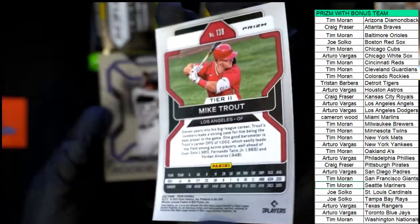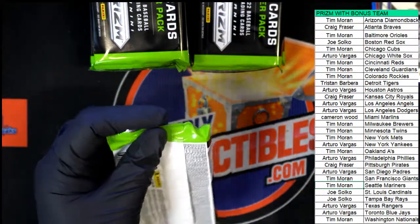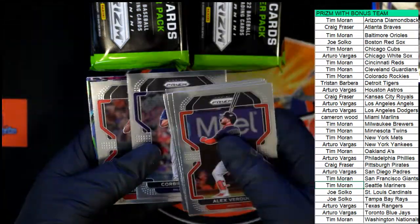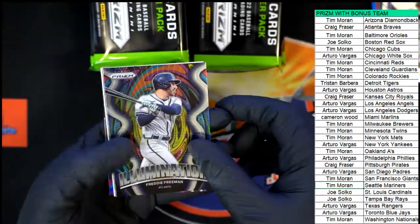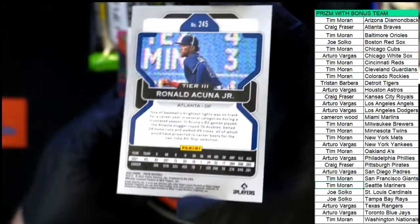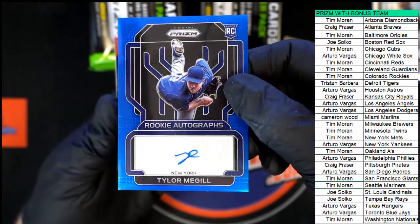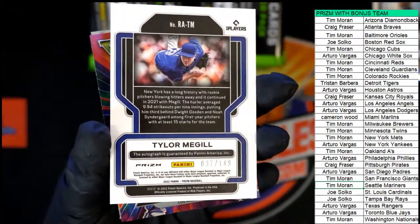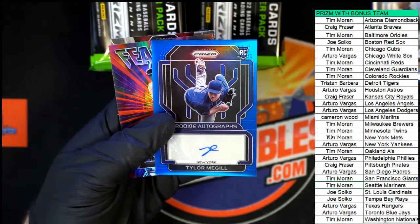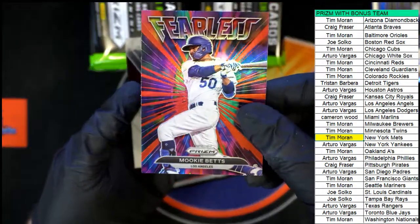Tier two. Rookie class Rockies. Freddie Freeman illumination card — nice. Freddie Freeman, Acuna — that's going to be a tier three. Nice Acuna. A hit coming out of this pack is a rookie auto — nice Prism rookie autograph, Prism, numbered to 249. That is going to be a Mets hit for Tim — hit number one. Mookie Betts Prism for the Dodgers.